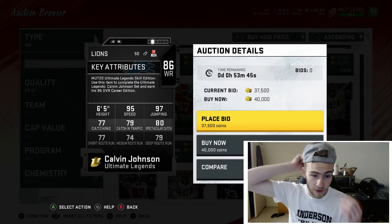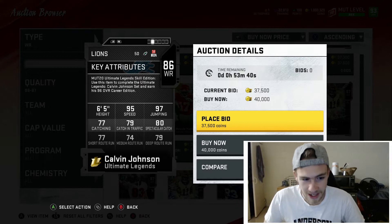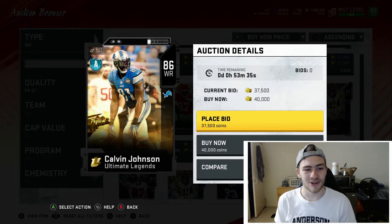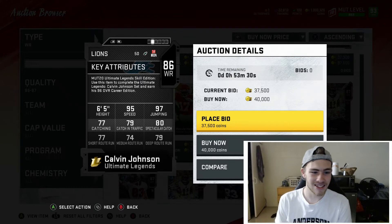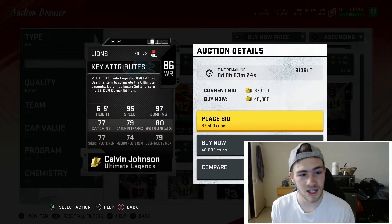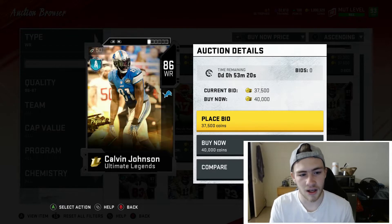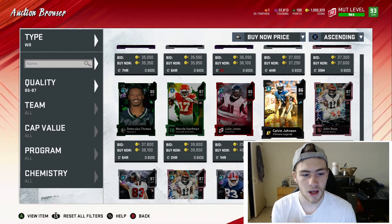There is one card everyone should pick up if they're on a budget: Calvin Johnson, 86 overall. He's fast, tall, and can jump. He doesn't really catch super well, but you can get him for cheaper than 40k. He has 95 speed at 6'5" with 97 jumping. If you want a speedy tall receiver and don't have a lot of coins, get the day-one Calvin Johnson. That speed, jumping, and height make him an absolute threat.